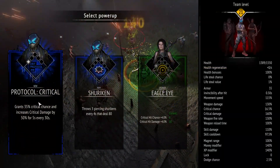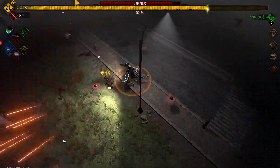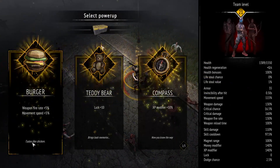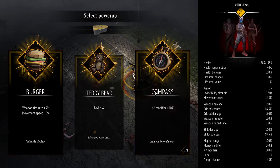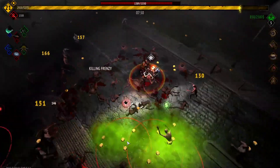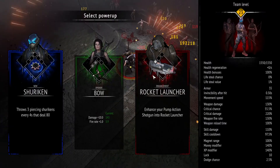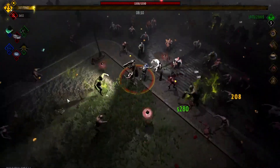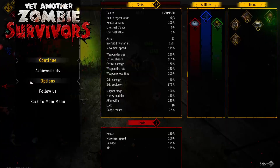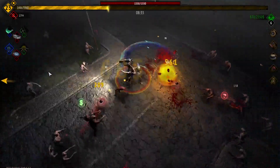These upgrades should give us a pretty high chance to start dishing out some crazy damage. I'll take luck — luck is basically drop chance. I think it's one of the big guys we need to kill in melee range, maybe the butcher. It just says 'love it' but doesn't tell you how — you actually have to kill it in melee range.